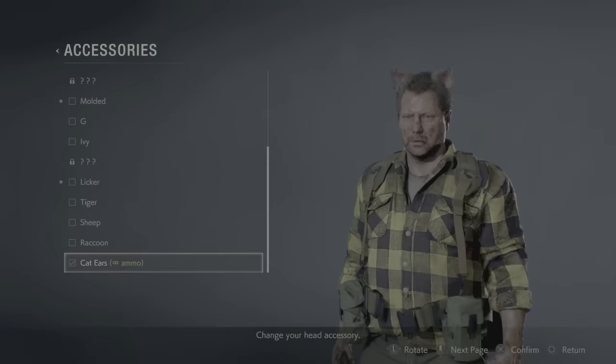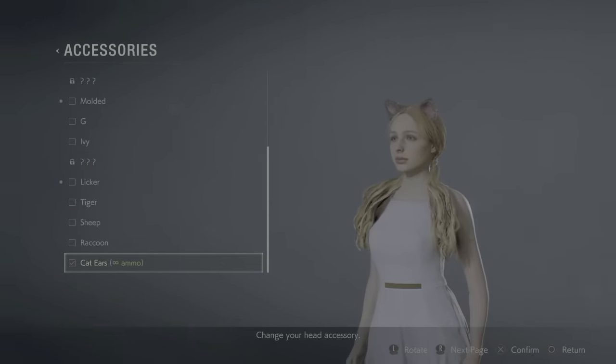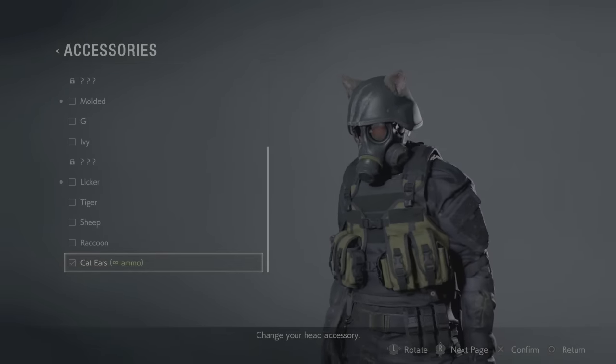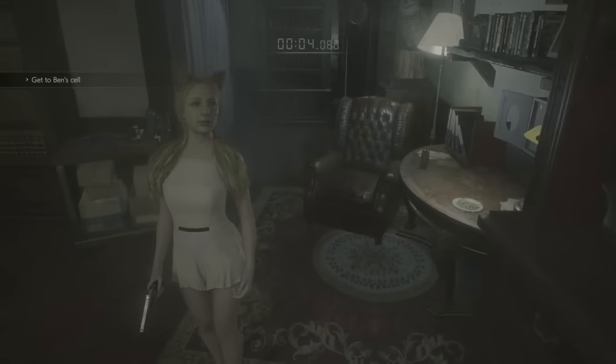I called it an interesting style of walkthrough because towards the end of the game things go out of control and it's all about survival, knowing the game, and there's not a clear cut way to do it. We'll actually show you the full playthrough used to unlock the Cat Ears, a special accessory that gives all characters infinite ammo in the DLC, unlocked by beating the No Way Out Scenario using 60 or less handgun bullets. This is going to be complicated so let's get started.